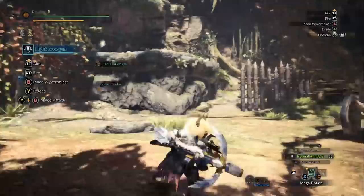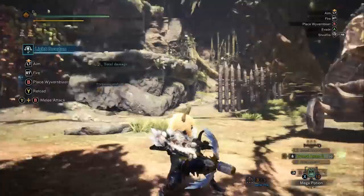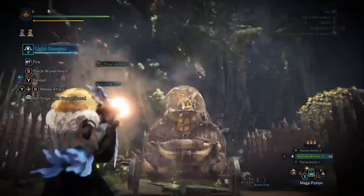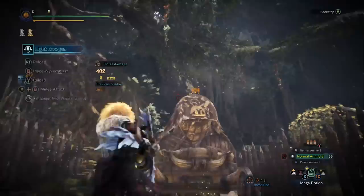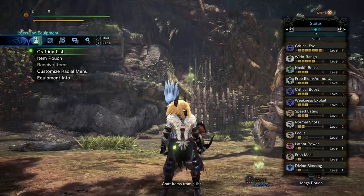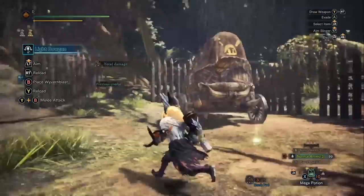Why does sheath speed matter? If you want to play a wide range healer - which you generally do for something like the Extreme Behemoth, who's a tough fight even in master rank - you can do so even better with the light bowgun. You can chill back, keep your distance, get good damage, and when someone needs to heal you just put the weapon away right away. You can see there's actually a wide range healer build here: wide range 5, speed eating 3, and free meal on the build.